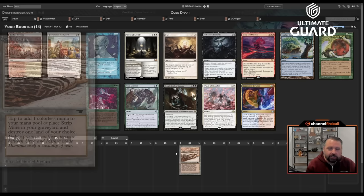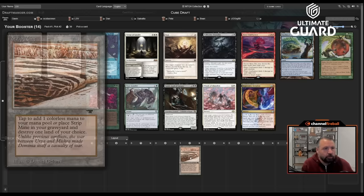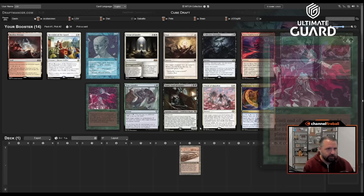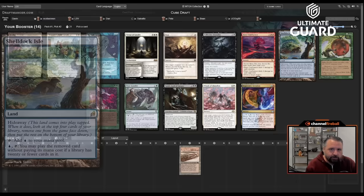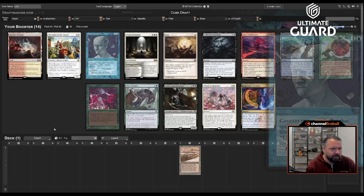Strip Mine mostly wants you to go into green when you take it early, because a lot of the ways to utilize it — like Rampant Growth and Ramunap Excavator — are green. Ways to find it like Crop Rotation and Elvish Reclaimer are green too. Channel is very strong. Memory Lapse is a cool addition — counter a spell and put it on top — very strong. I'm kind of surprised it never shows up in Vintage Cube.